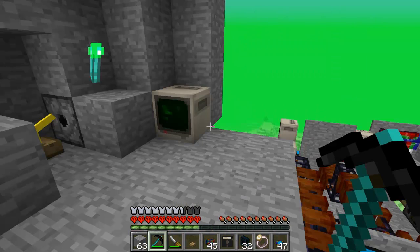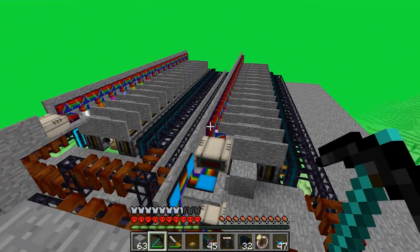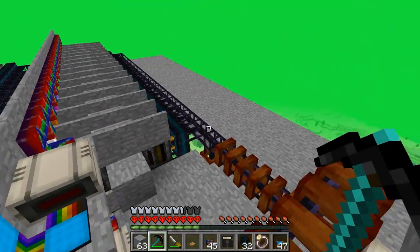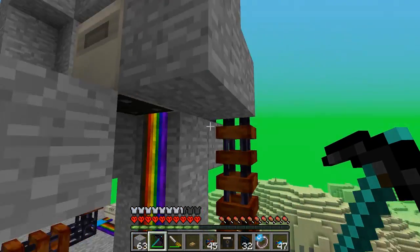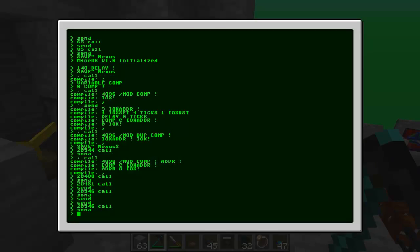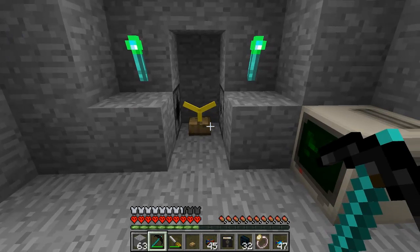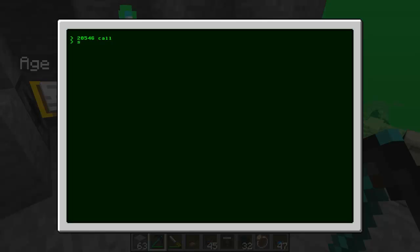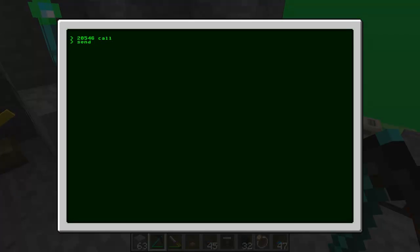If you're on a multiplayer server and want to have all of your linking books in one single place, then this upgraded design is probably for you. This design is handled by multiple computers. It takes a command from this monitor, pretty much exactly the same as the smaller design, but it requires a bigger number, which it then decodes and sends the appropriate book — which you can then send back just like that.